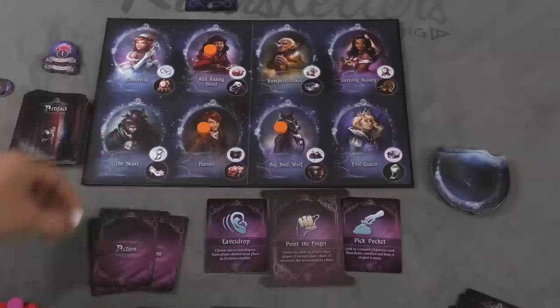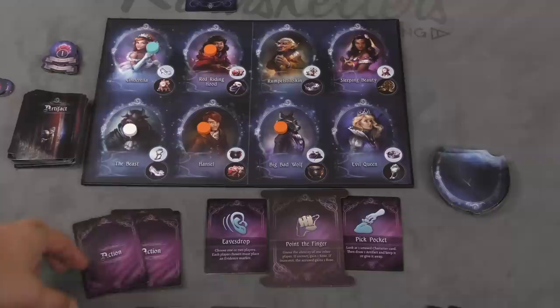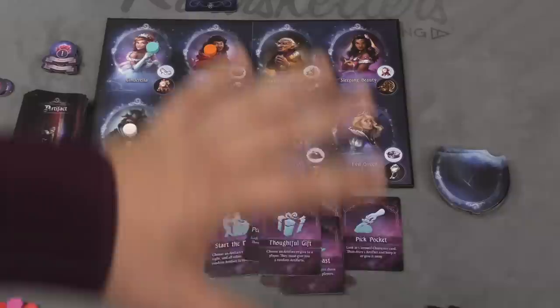You can also do other actions. For example, I can pick one or two players and each must put a marker out showing someone they are not. Or I can look at one of the unused character cards. I can choose an artifact and everyone passes it left or right. Draw two and give them to other people. Look at two unused character cards and shuffle them back in the deck. Choose an artifact to give somebody and they have to give me two back.